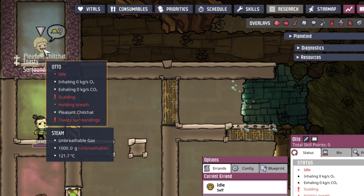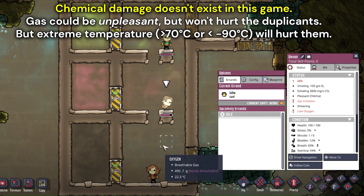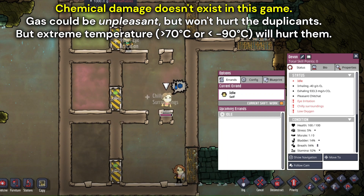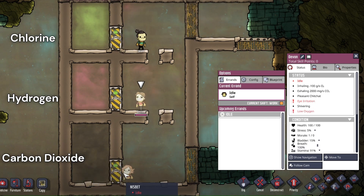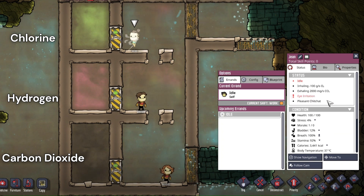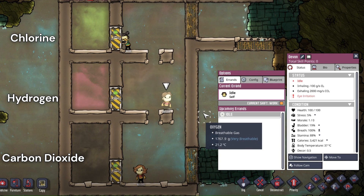Steam will hurt duplicants, but that's because it is hot, not because it is steam. Generally, carbon dioxide is the safest non-oxygen gas as it has zero negative effect other than not being oxygen. Staying in chlorine could give your duplicants eye irritation, which decreases their athletics or running speed, but as mentioned, this does not actually hurt the duplicants.